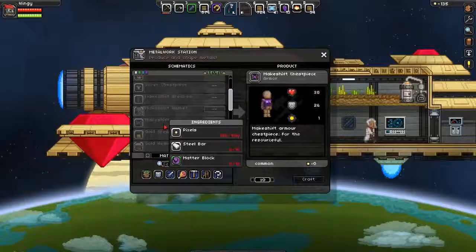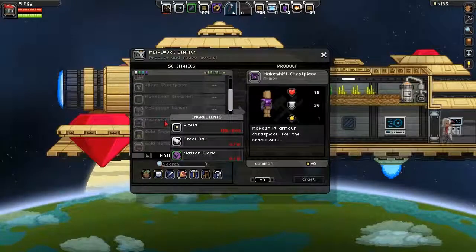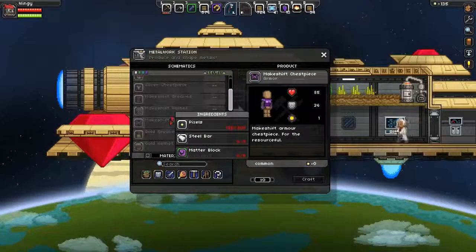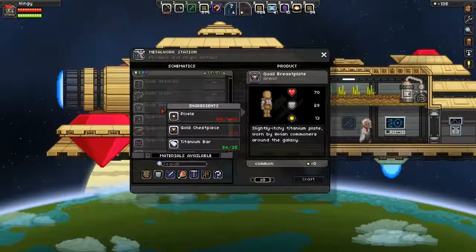Makeshift grief. What the fuck is this? It's a matter - it's made out of matter. Yeah, it's really high defense. Now we can craft...